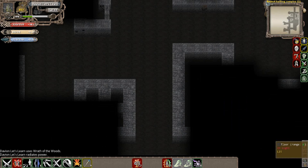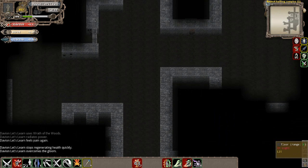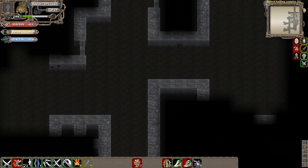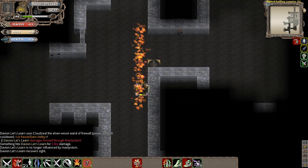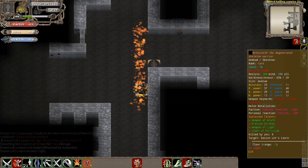We're going to use Wrath of the Woods. I'm just going to start marching away from this guy. We're slowed so he'll be able to catch up and possibly hit me a little bit, but luckily it doesn't seem like he's doing much. It looks like this will go off next turn. This will basically hit him at the end of the turn.